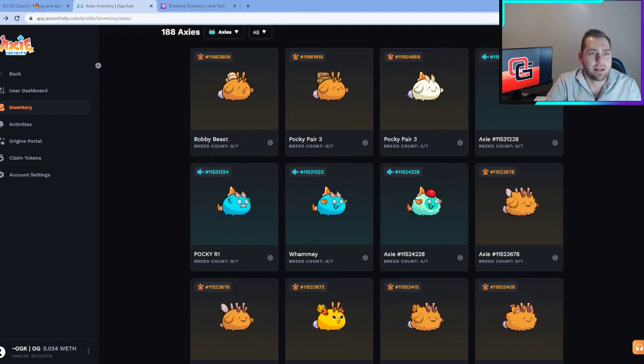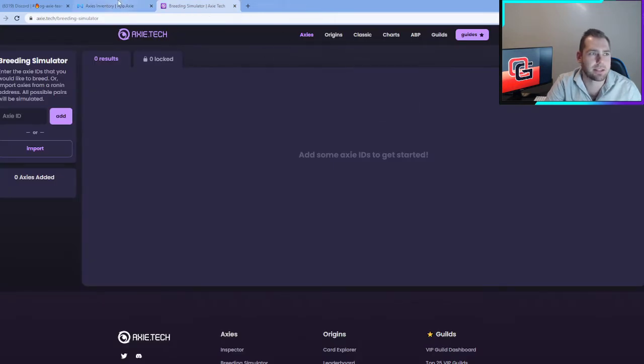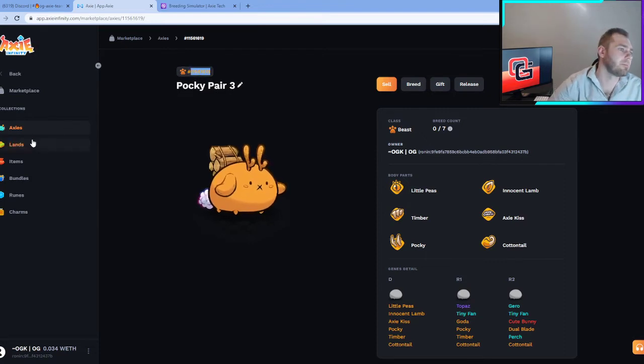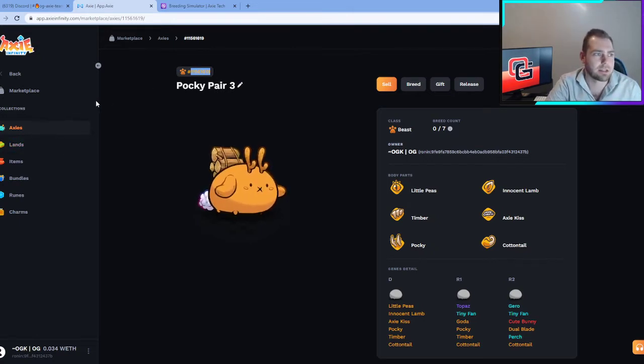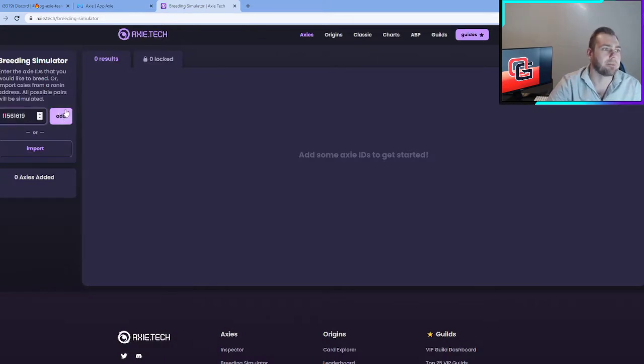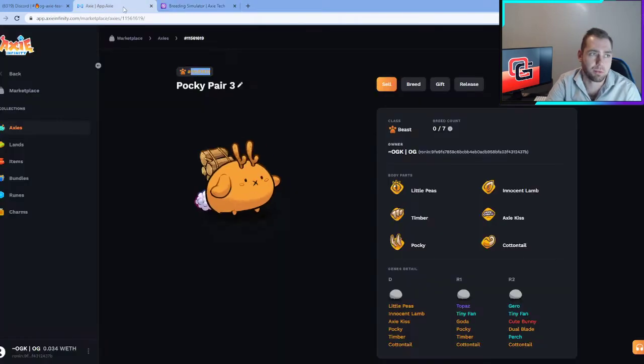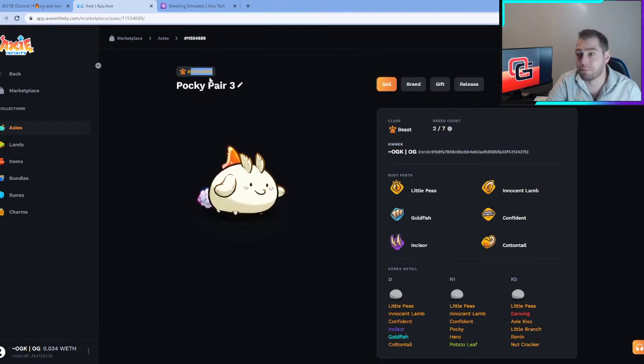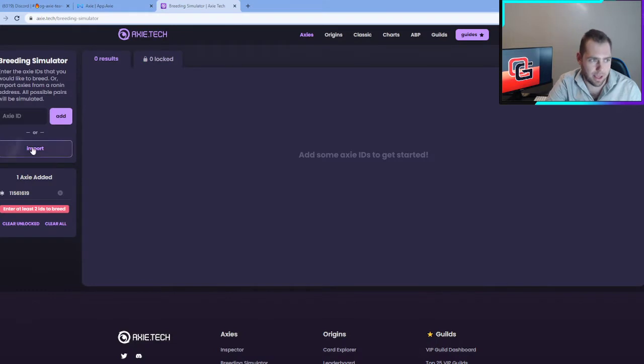At the top of the screen here you can see I have two Axies labeled as a Pocky pair. These two have already been identified as a good pair for breeding. As I load them into the Axie Tech breeding simulator, I'll talk through them. On this first Axie, the part that's not really desirable is the Timber, and that's what enabled us to purchase it at a cheap price. One of the benefits of breeding is that you can make meta Axies for a much lower cost than buying one on the marketplace.